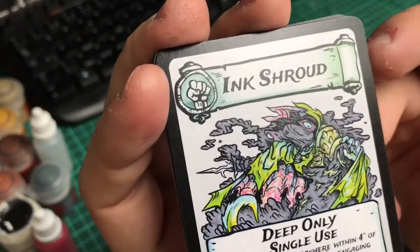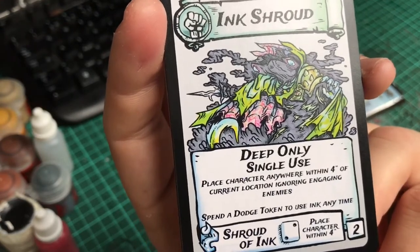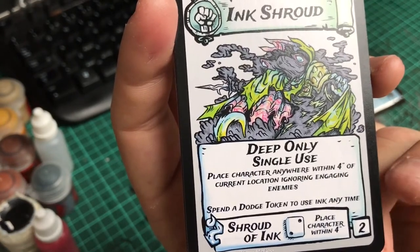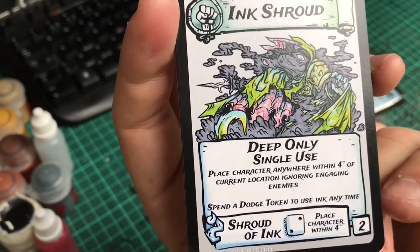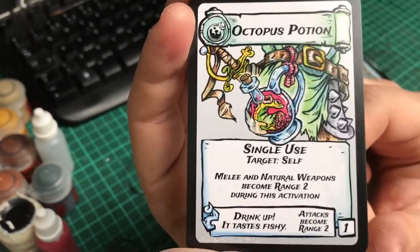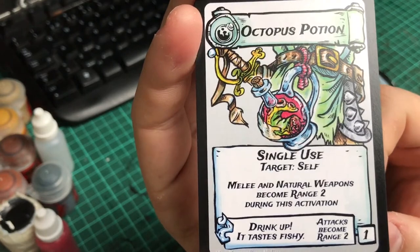Ink Shroud lets the deep characters relocate. You can either have a dodge token and use it any time, or roll on a 2+ to place your character within 2 inches. Then there's the Octopus Potion — so you get range 2 on a million natural weapons. That's pretty cool.